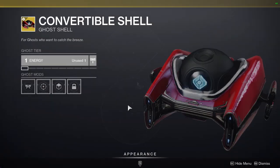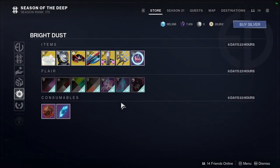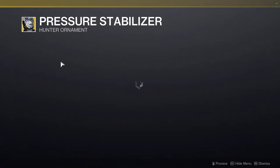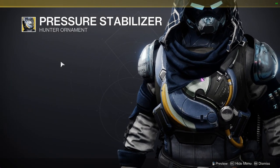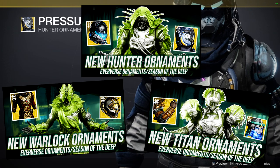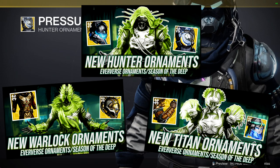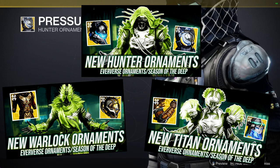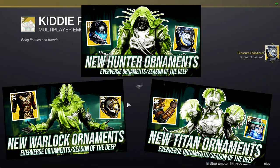Convertible Shell, and then Pressure Stabilizer for the hunters — and for the titans and warlocks it's going to be the other ornaments from this season. I've already made videos on them, hopefully I'll have them all linked. We did make armor sets around them as well and looked at how they shader. I will definitely be picking up all of them because I remember liking all of them.